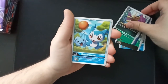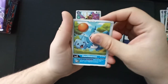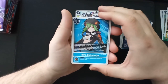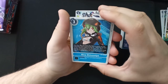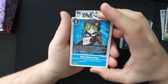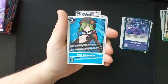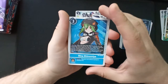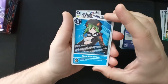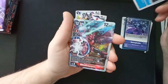DemiVeemon — wait, that is an uncommon. So cute. Clavis Angemon again. Rina Shinomiya — is that the girl from the Digimon World games? I know the girl I'm thinking of has green hair as well, it might be her. And what's with that outfit? Whatever, I'm not quite sure.